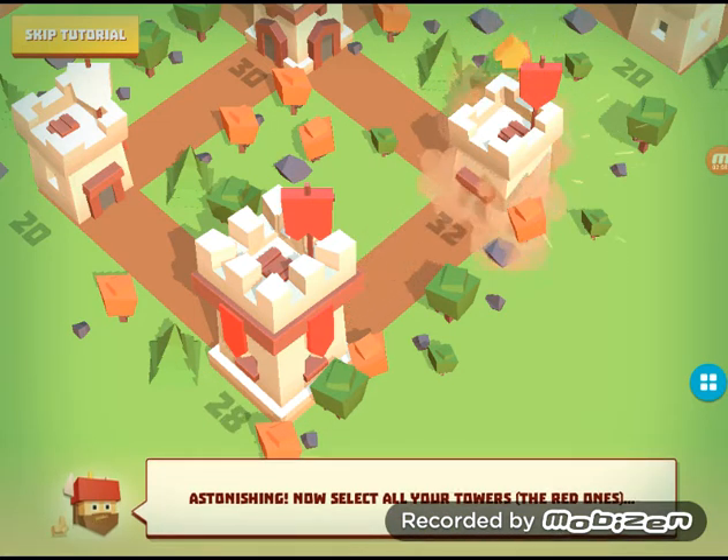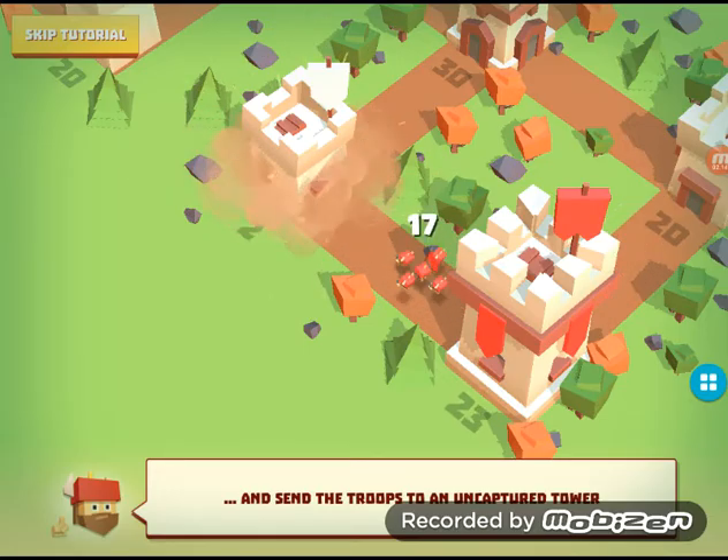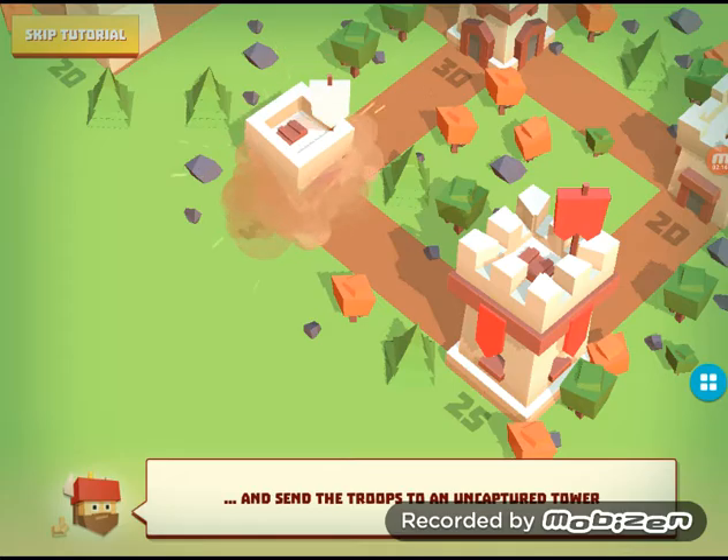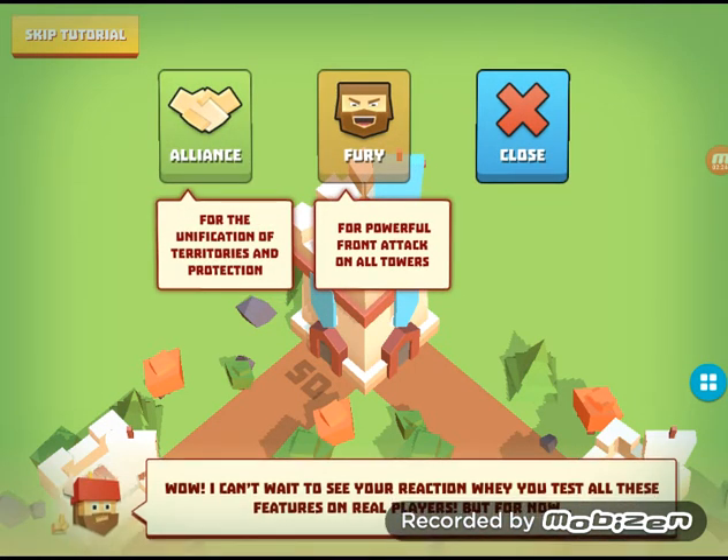Astonishing. Now select all your towers — the red ones. Now send your troops to an uncaptured tower. Oh no, you're going to take them out. Da da da da da. Fantastic, you almost got it. Tap and hold the enemy tower and see what happens. Wow, I can't wait to see your reaction.